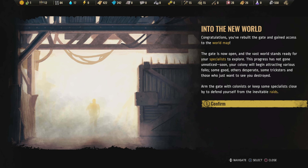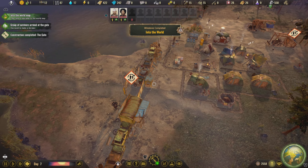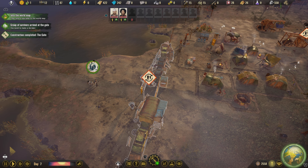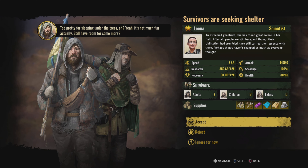Then you're thrust into the world and you've got to put a makeshift camp down and build from there. You've got to make sure everybody's got living quarters — at the beginning you start off in makeshift tents — and as you progress through the game, when you research new technologies, you can improve the structures and start building better facilities and better homes for the people in your colony.